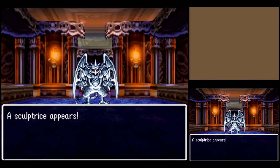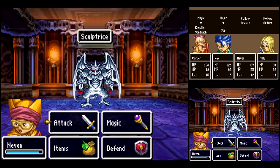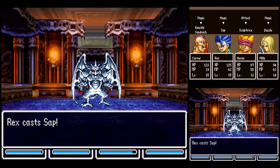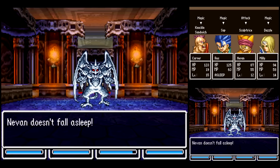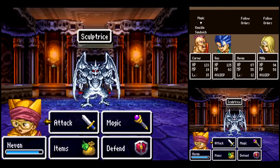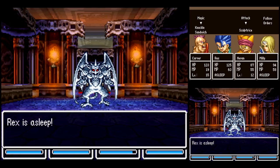And here we got another new enemy — Sculptrice! We want Carver to use Knuckle Sandwich, use Sap on them with Rex, and get Dazzle so that way they can't hit us as often with their physical attacks. Got both of those to go through. Because Snooze is really annoying to have to deal with — it's basically the same thing as the regular Snooze spell, except it has much better accuracy.